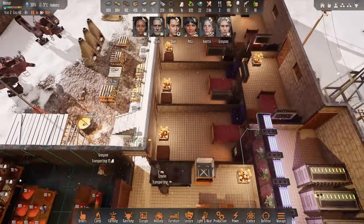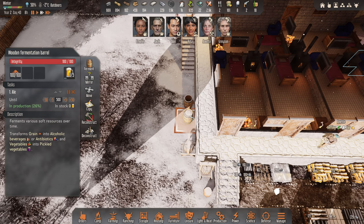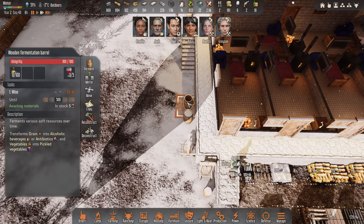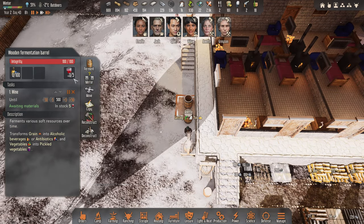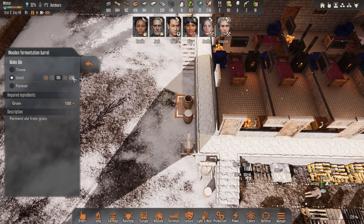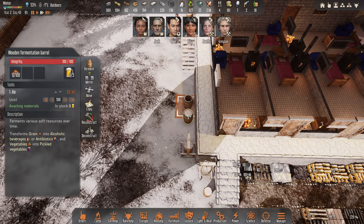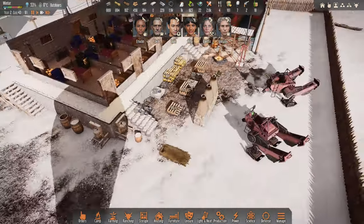We've got two of those presses out here and we've got some beer on the go, which is lovely. Awaiting materials — let's change this up then, let's put some more beer in here. I want 500 in total. Yeah, good — let's get them working on that.